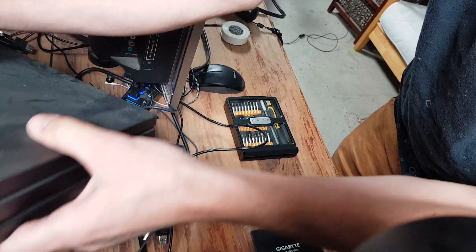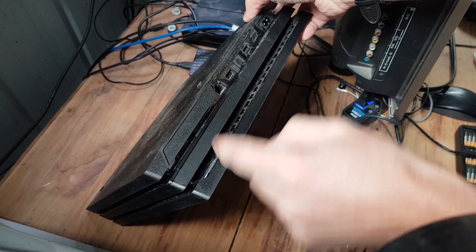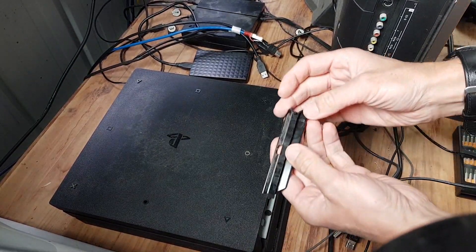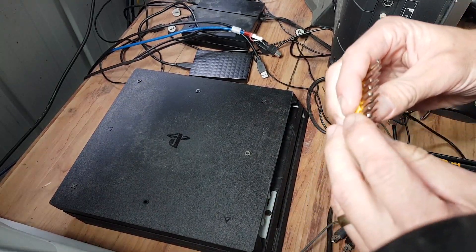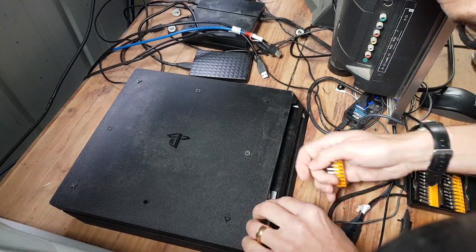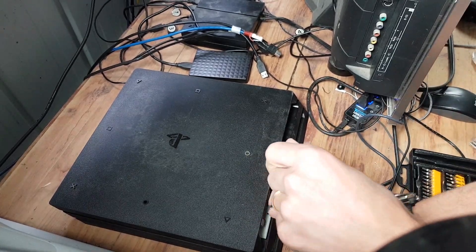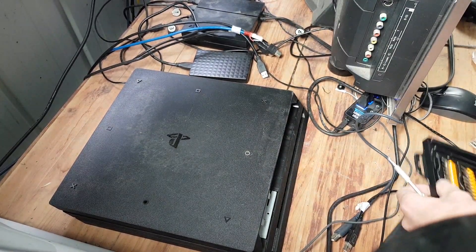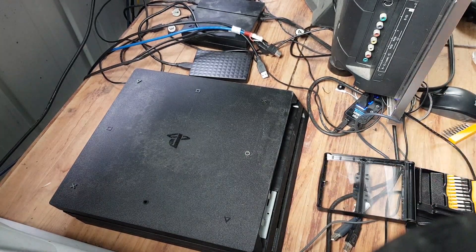With the PS4 Pro, what we're looking for is this slot on the back that just clicks off. Then we need to find the screw bit and pull that one screw straight out. I like to leave it somewhere it won't roll away — the lid works well for that.